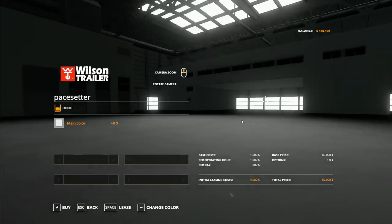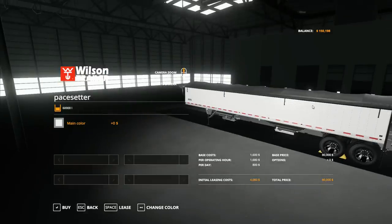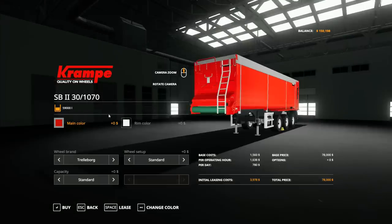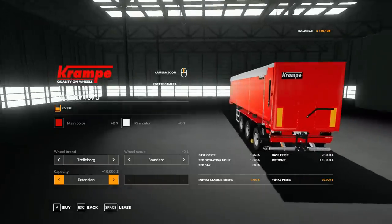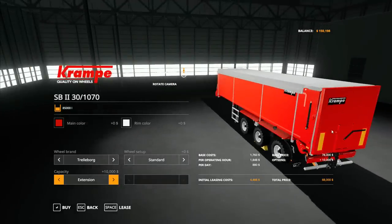I'm taking all the power we can get. Down here in trailers, I've got two mods: this Wilson trailer - the Pace Setter - it's got a rear hitch on the back, but unfortunately these Wilson trailers don't take wood chips. We need wood chips capacity today, so I've also got this Cramper SP230 1070. It's been changed - you can see it's 59,000 standard capacity, or there's an extension for ten thousand dollars which takes it up to 85,000 liters.